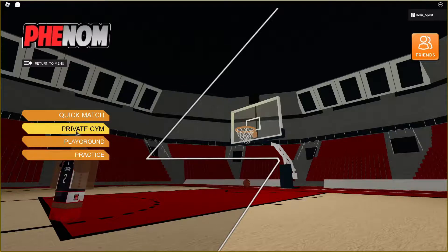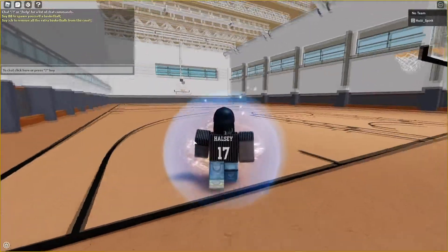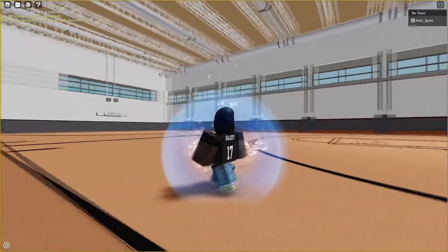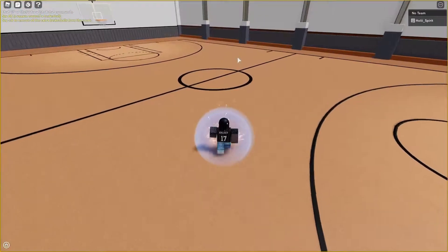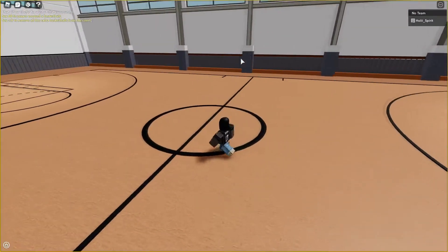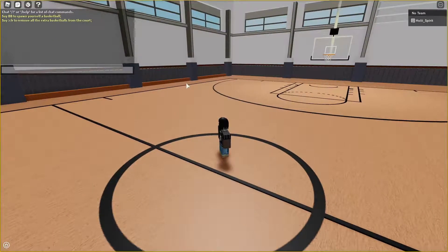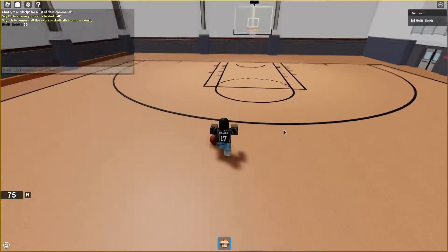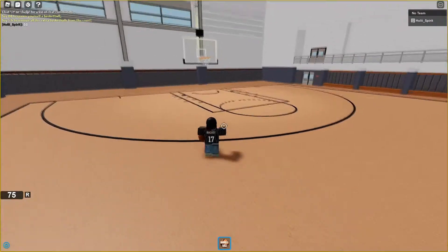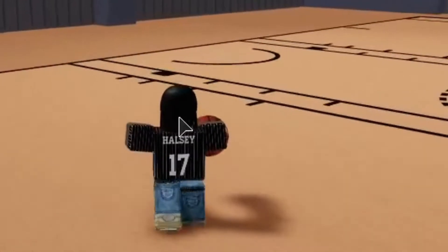The stadium looks kind of nice. Where's the ball? How do I get the ball? Oh, it says B to spawn yourself a basketball. Alright, word. What is our character? In Hoops, what's the shoe — is it the same? How do I release it though?